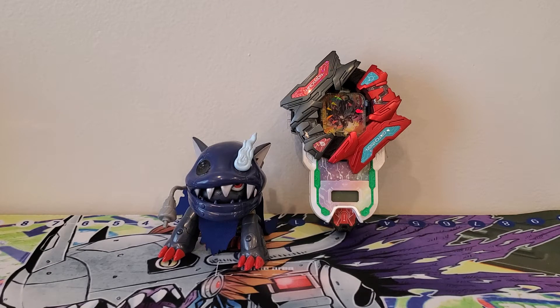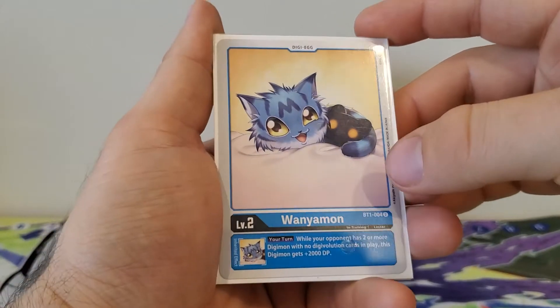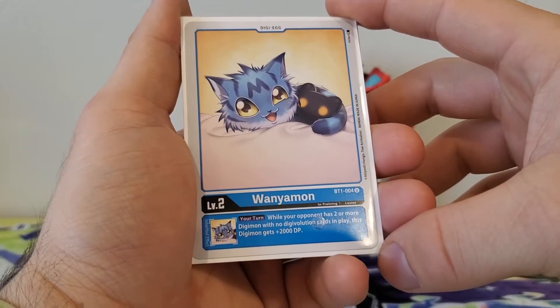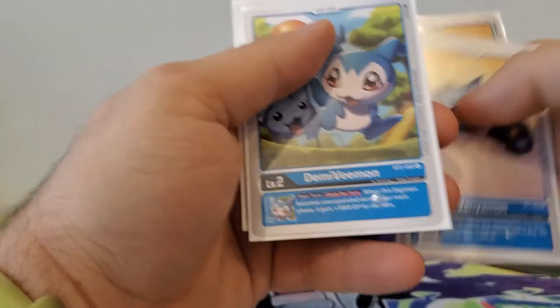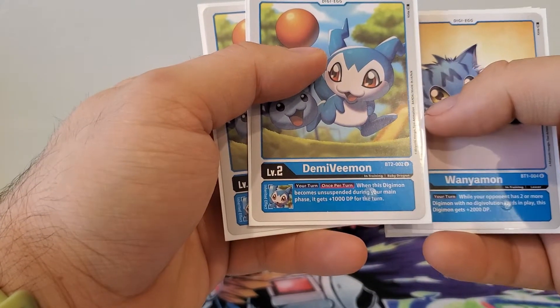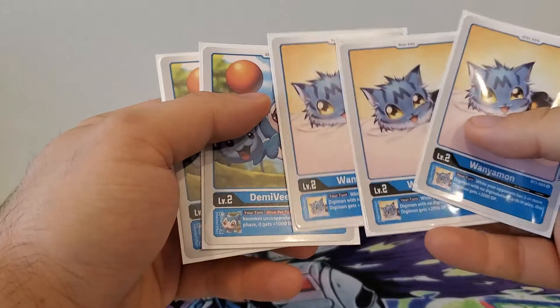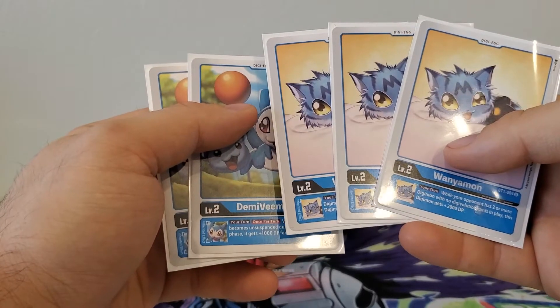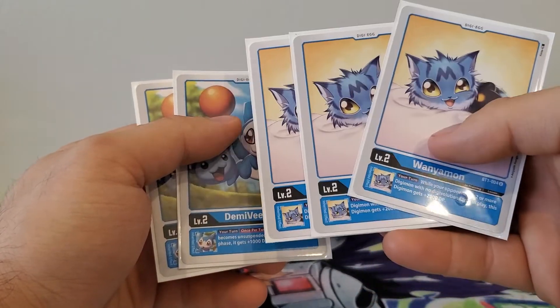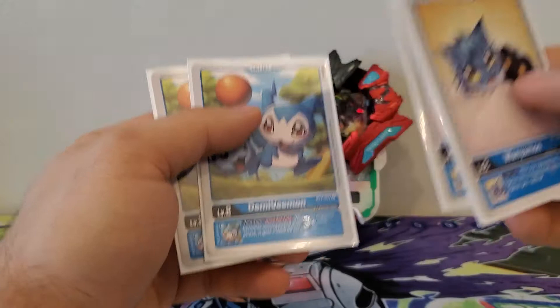Next up we've got the Digi-Eggs. Starting off, we got Wanamon — three copies. This one has the effect: your turn, while your opponent has two or more Digimon with no digivolution cards in play, this Digimon gets plus 2,000 DP. Then we got two Demi-Vmons, which is: your turn once per turn, when this Digimon becomes unsuspended during your main phase, it gets plus 1,000 DP for the turn. I went with two and three because I don't see any of these happening all the time, so I'd rather have a somewhat even split.